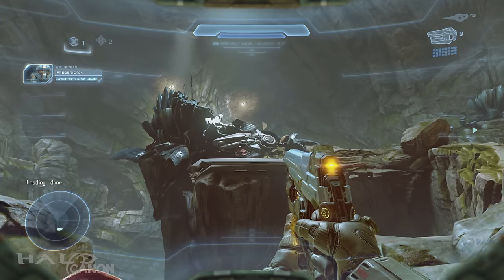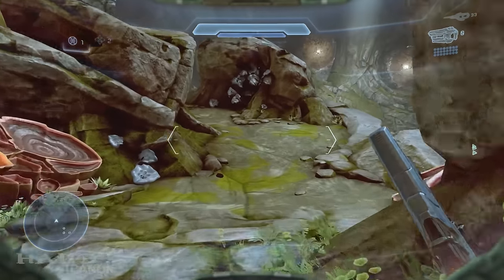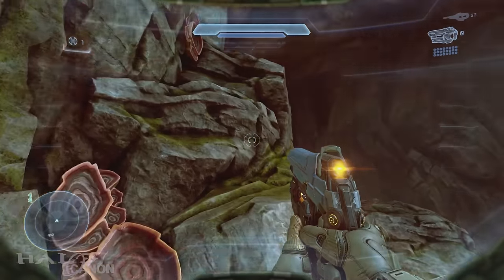Finally, we have Twin Jewels of Matherillion. This special binary rifle is found in the area where you can take either the Phaetons or run along the ground. Taking the ground path, run until you see this rock structure here.